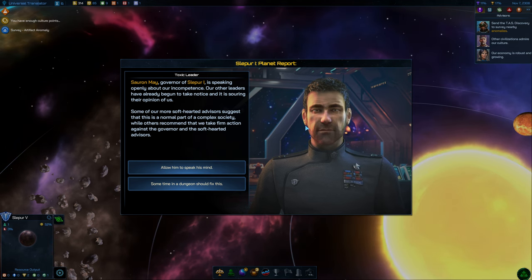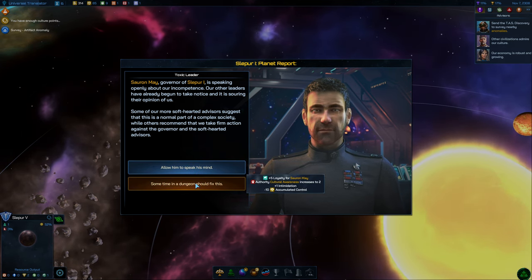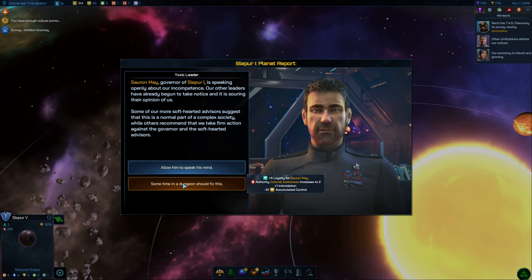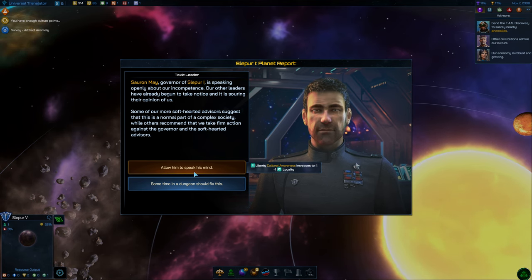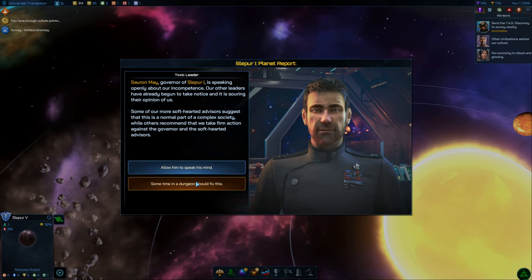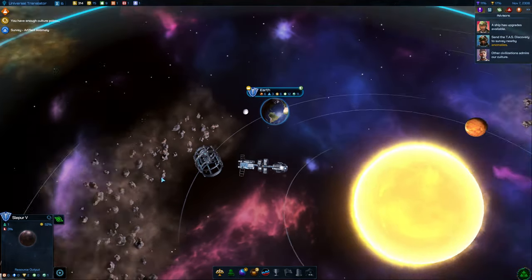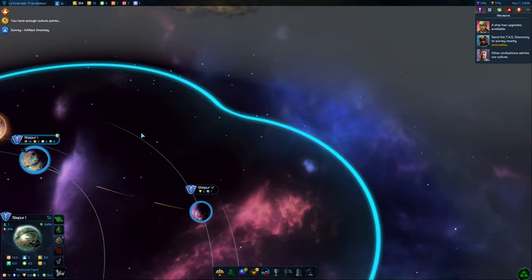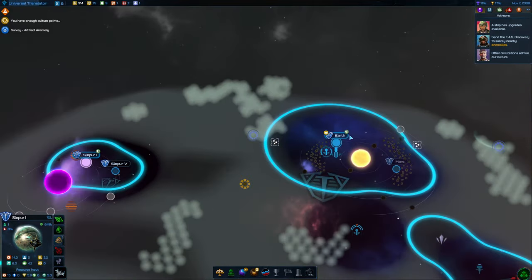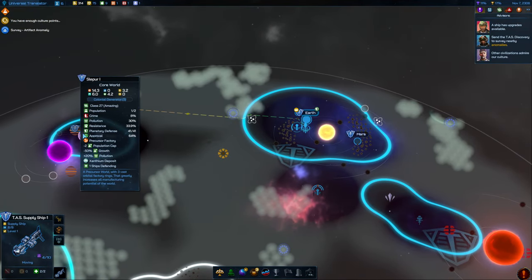Some advisors suggest this is a normal part of a complex society, while others recommend firm action. We can increase liberty or authority. Some time in the dungeon should fix this — put him in the dungeon. The loyalty was pretty low so I think that was a good idea. We've got an idle ship which is this supply ship — let's send it over to Slepia 1 to give it some manufacturing points to get some more buildings up.